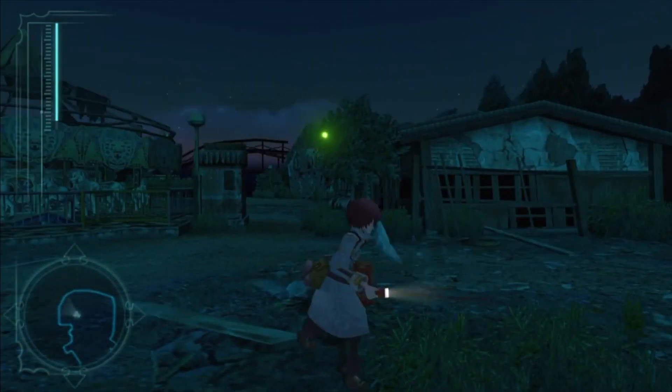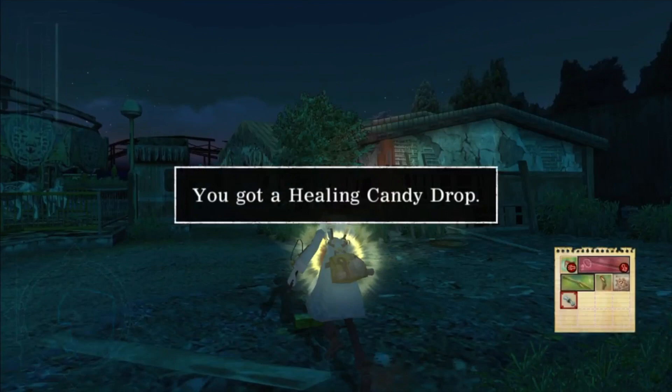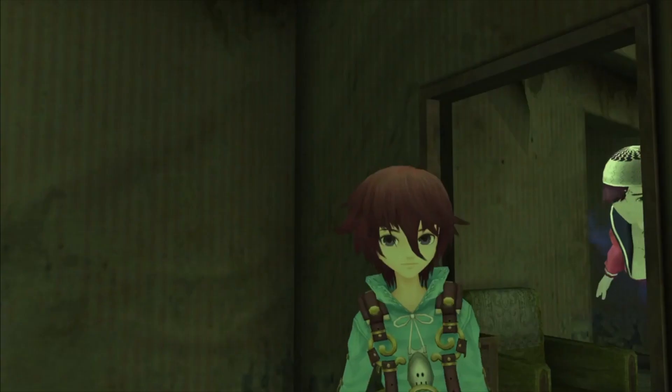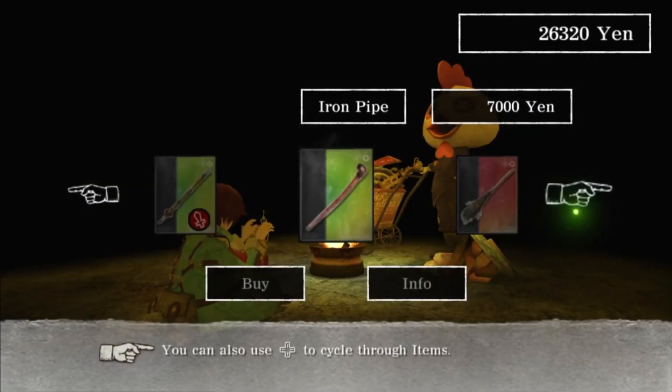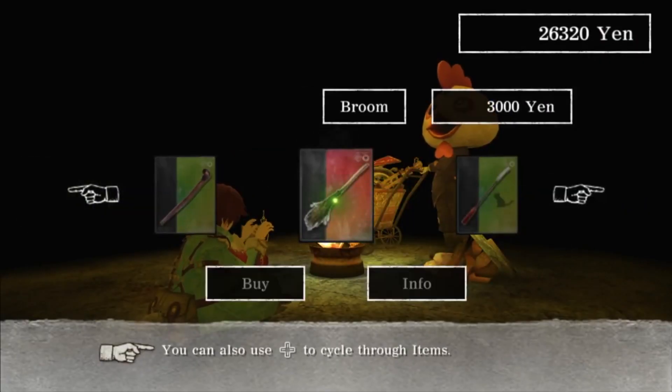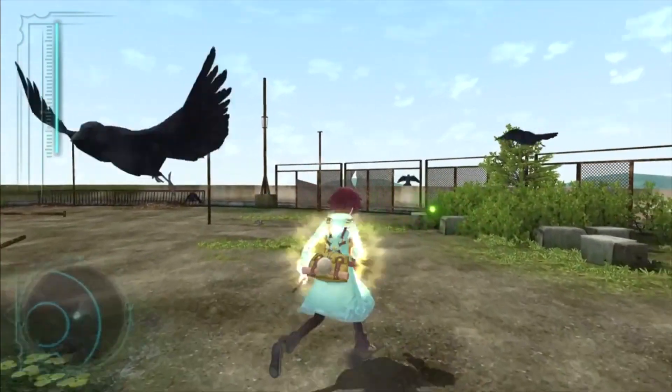Essentially an action RPG, the gameplay leans heavily on the Wii remote, with it acting as Seto's flashlight. During combat, Seto has access to up to four weapons that each provide different means of attacks in order to overcome the variety of enemies that occupy the world. Upon defeating them, you receive experience, points and money that can be used to further enhance your abilities, as well as gain useful items.